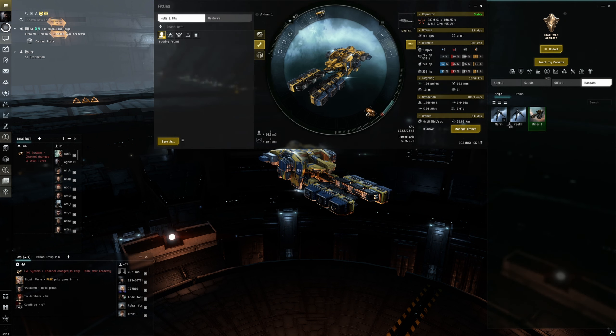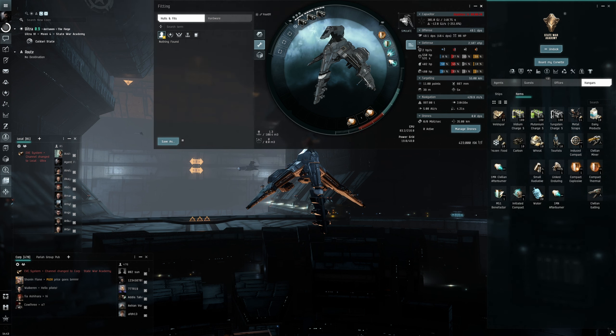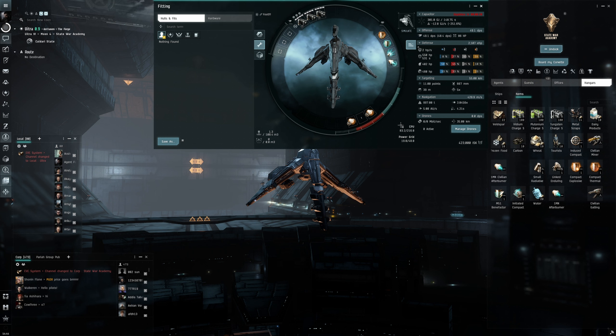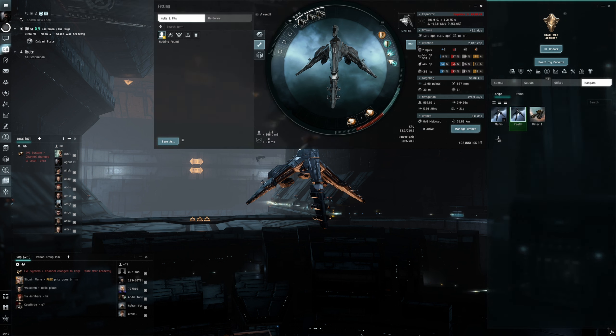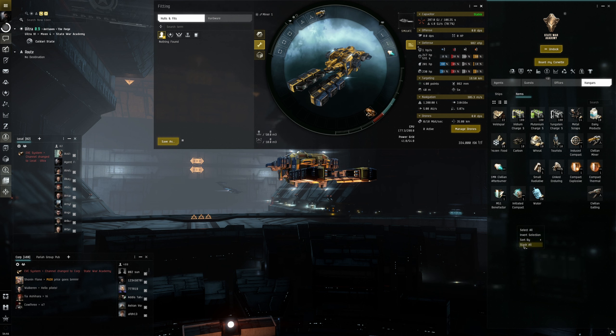The Venture is probably faster than the Merlin. Let's switch to the Merlin quickly — take off the afterburner from the Merlin and install the Micro Warp Drive. If we simulate, this has jumped up pretty good — we're doing 2600 meters per second, which is pretty quick. Let's jump back into the Venture and install the afterburner on there. Simulating — we're at about 700 — that's fine. Now we've got a dedicated miner.